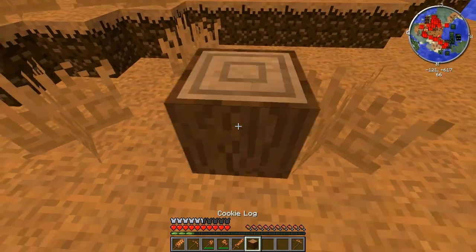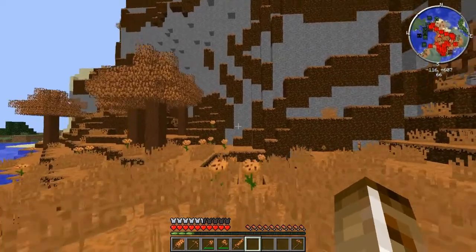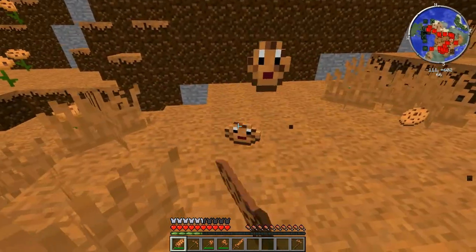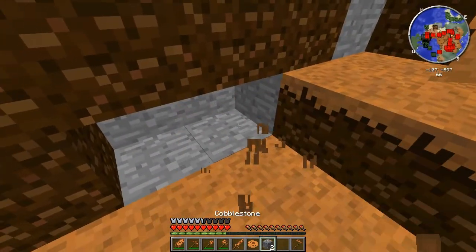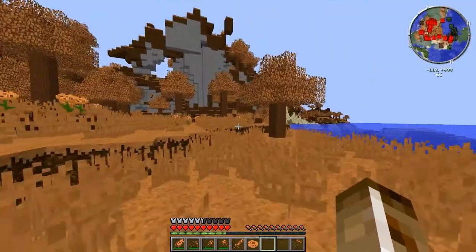Cookie log — turn that into cookie planks. And then we got the pickaxe here, which we gotta go to some stone over here and test it out. As you see, there's these little cookie mobs running around here to kill them. They drop cookies, obviously — there's no reason for cookie mobs not to drop them. It's a fairly fast pickaxe; I wouldn't say the fastest, but fairly fast. I would definitely use it.